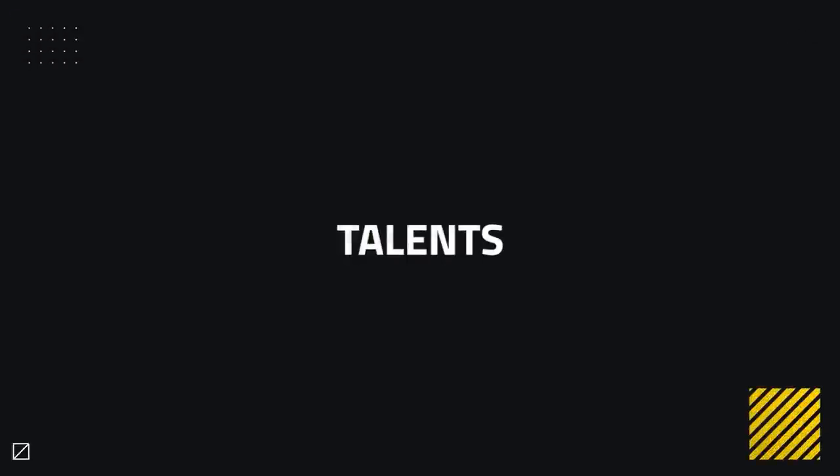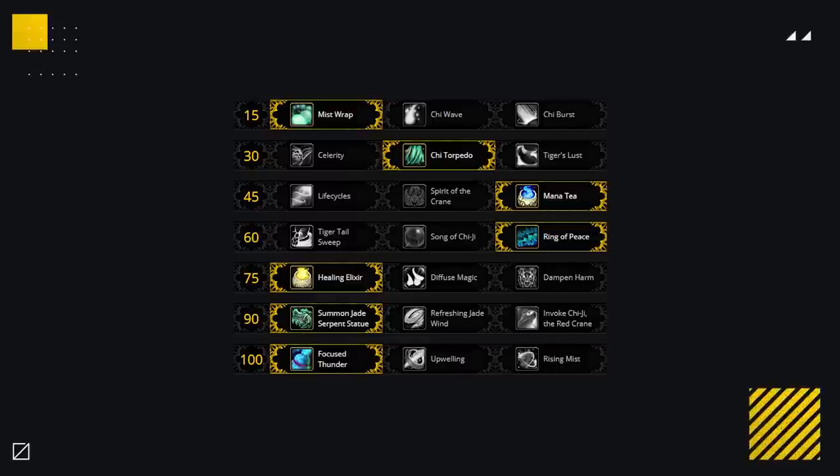To kick this video off, let's do a quick recap on talent choices — establish a good default talent setup and then cover any adaptations you should make and why. A good baseline looks like this: Mistwrap, Chi Torpedo, Manatee, Ring of Peace, Healing Elixirs, Summoned Jade Serpent Statue, and Focus Thunder.